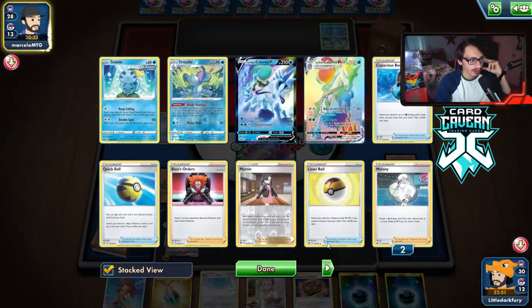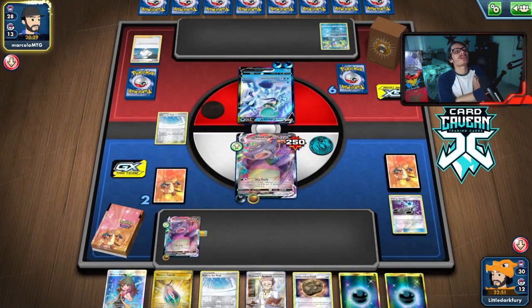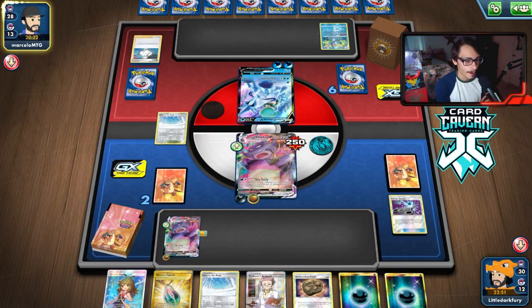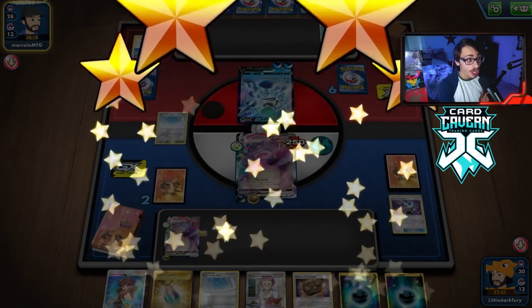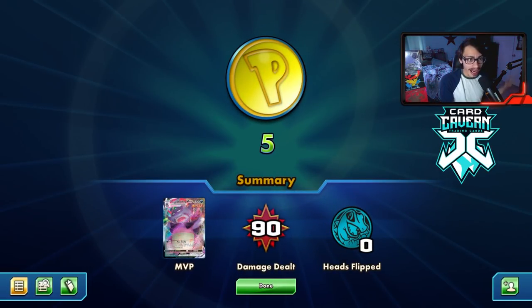We have to hope they don't have another VMax — they probably do, but they barely played any Pokémon search. If they actually don't KO me I think we're in a really good spot. Not having Omastar is fine because it leaves Greens as an option if we get Marnied. They actually concede the match — we win! I'll take it.